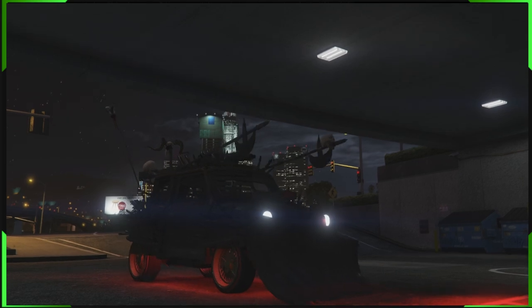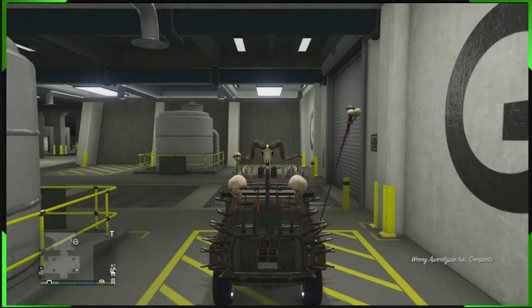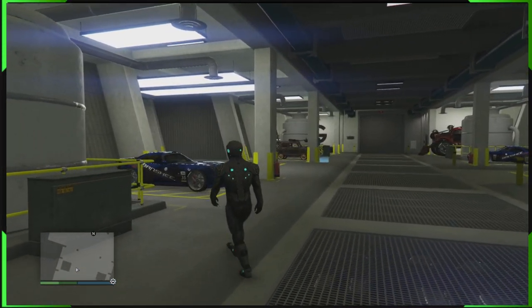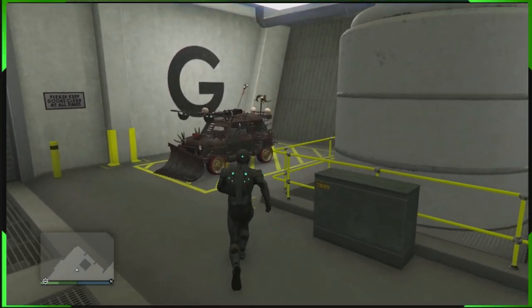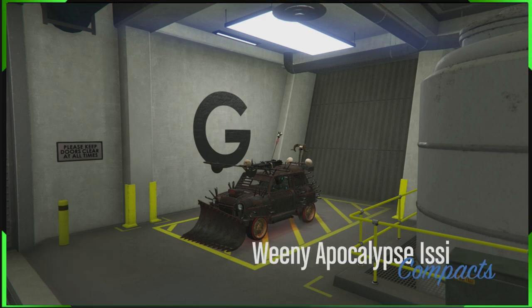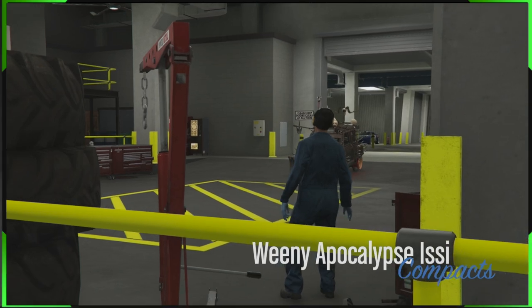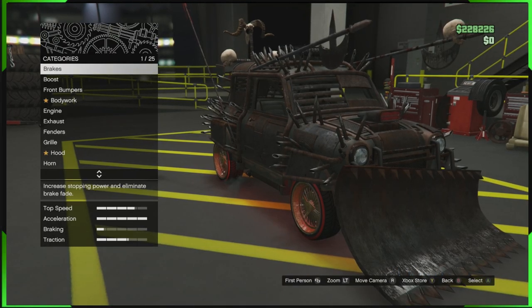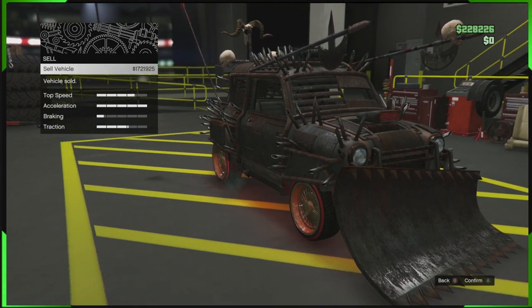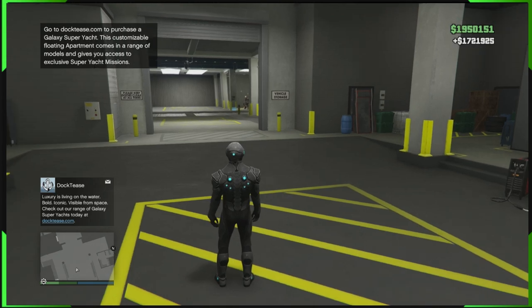Hey guys, B-Man here. Today we've got an awesome one for you — a GTA 5 Online car duplication glitch. We can take the Serena car right here and sell it for two million dollars straight after duplicating it. We've got another one over there, let's get in, sell it, and then show you guys how to do this cool duplication glitch. There it is — worth 1.7 million dollars, easy as. This glitch and you'll be selling cars like that in no time.